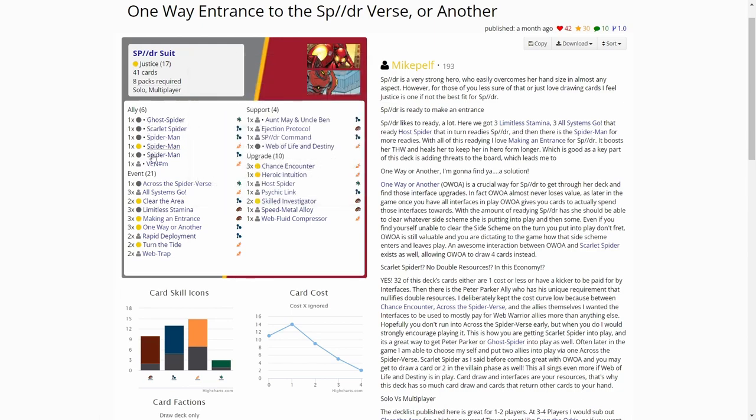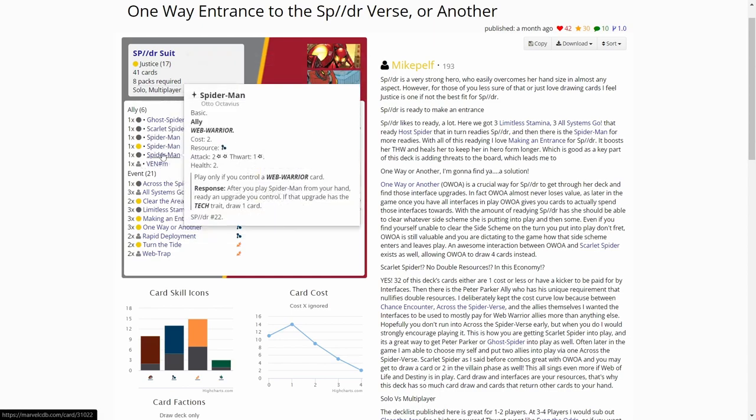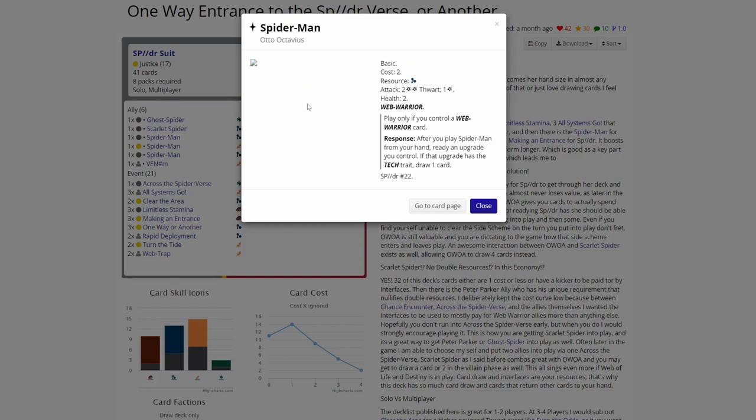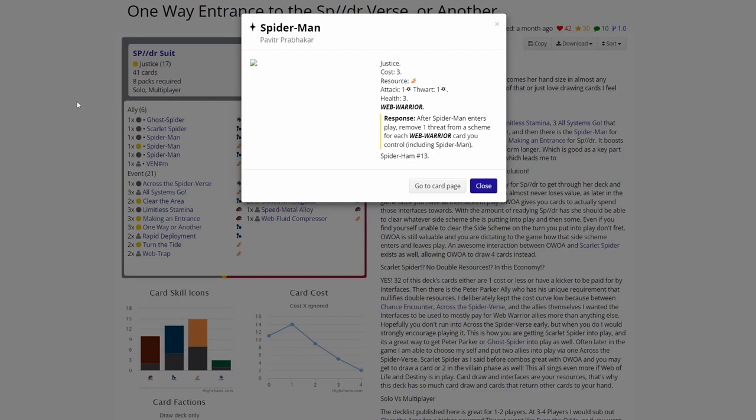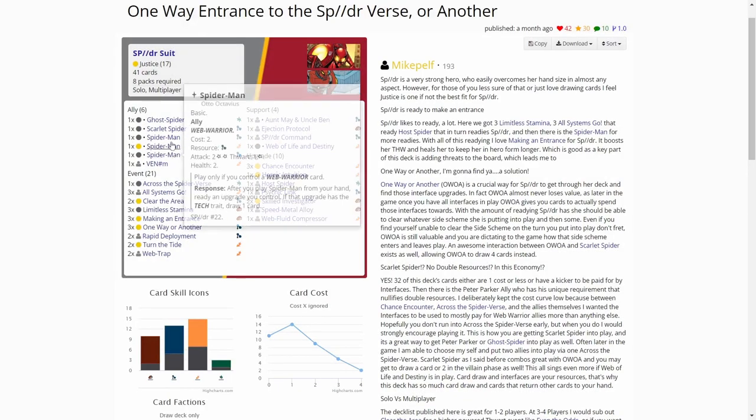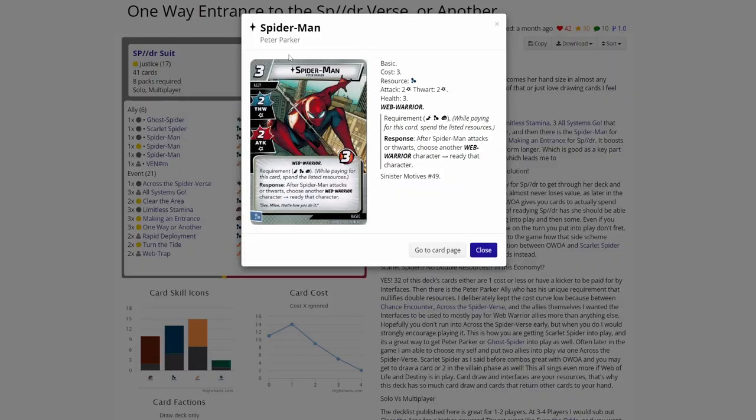There are really strong Spider-Verse allies here, like the new Otto Octavius Spider-Man. Then we have the Justice Spider-Man, Patrick Harkar, and of course Spider-Man Peter Parker, which comes in the Sinister Motives box. This is a really good ally to have if you can get him into play.